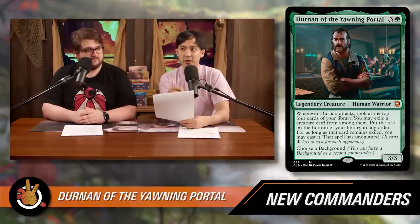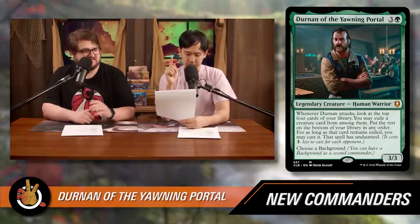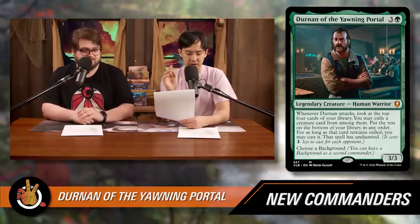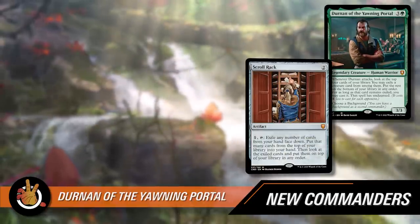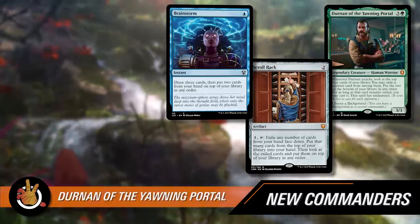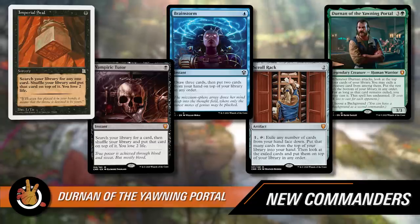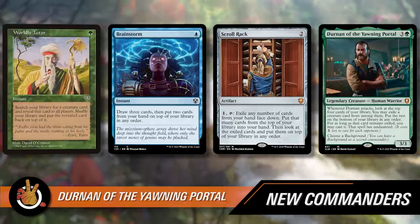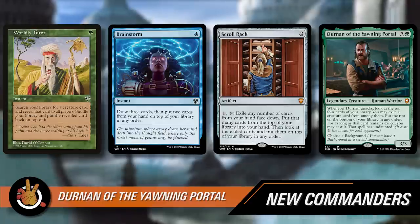You can choose a Background as a second commander with Durnan. We'll have an entire episode breaking down all the possible backgrounds — there are 20-plus options, and it'll be a different build every time. Durnan is very good if you can manipulate the top of your deck — Scroll Rack pairs well, and in blue you'd have Brainstorm effects. Even Worldly Tutor or Vampiric Tutor to the top of your deck means Durnan's attack trigger can grab it. It bugs me that the trigger is on attack, meaning it's delayed a turn.